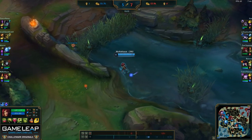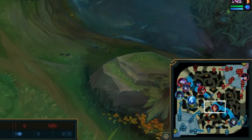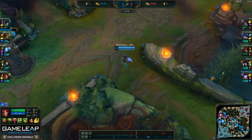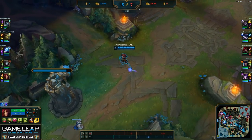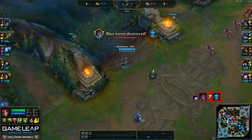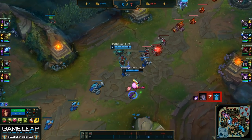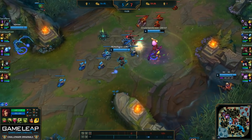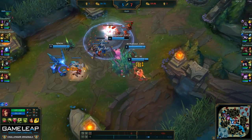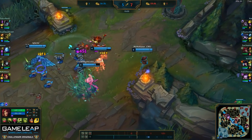I see Morgana is top side, so I'm going to start making my way towards the area. However, it does look like the top turret is going to fall. So instead, I'm going to ping mid so that we can push the mid turret rather than try to contest top. If you know what lane is going to start falling and you can't reach it in time to defend it, it's better to push another open lane. Since no one is mid because the entire enemy team is top, we're going to take that mid turret for free.